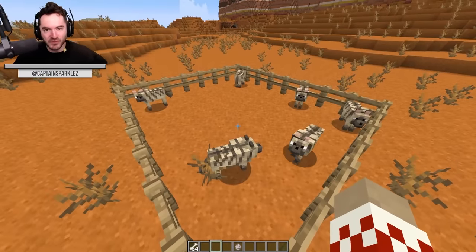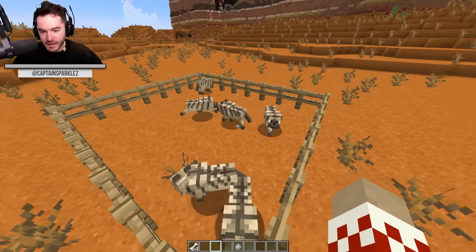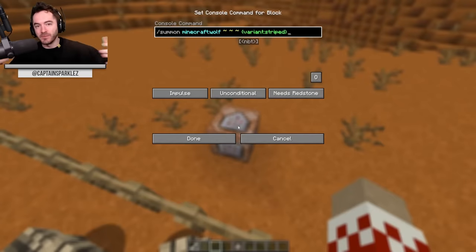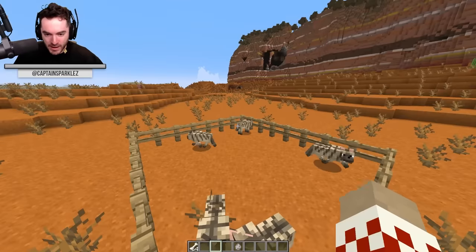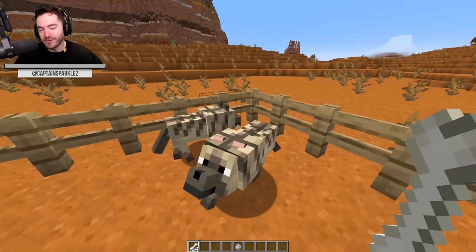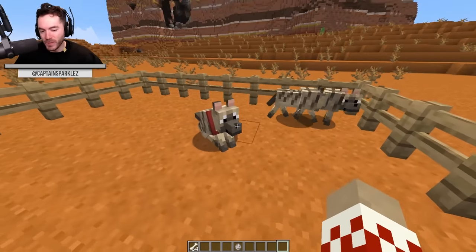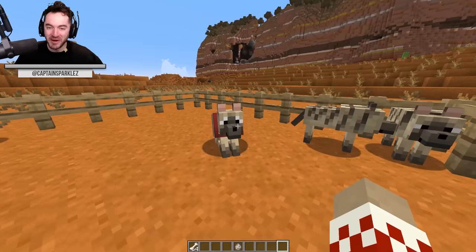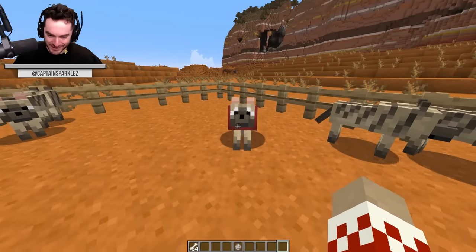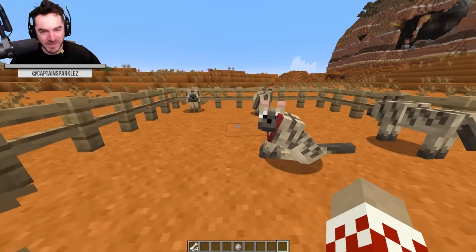Here we have the striped wolf. It looks kind of like a striped hyena, which I assume is what they're going for, and you can find it in wooded badlands. Here's the command if you wanted to spawn one in. You're probably not gonna have much luck taming a real hyena, but in our case, one bone and he's eager to be my friend.